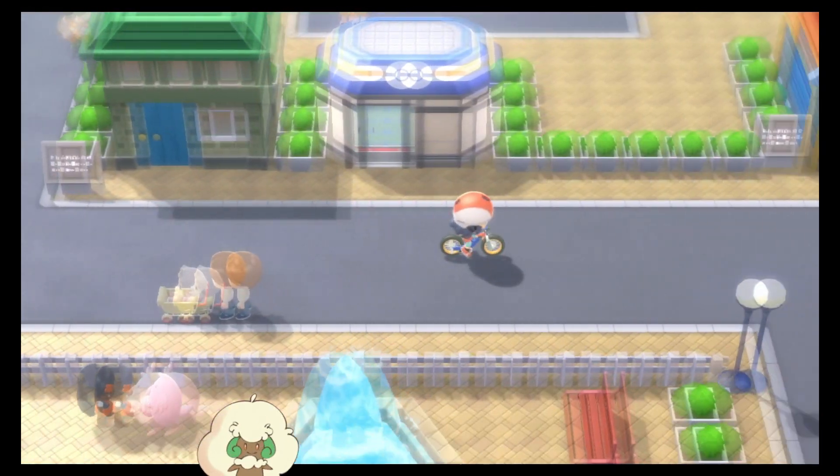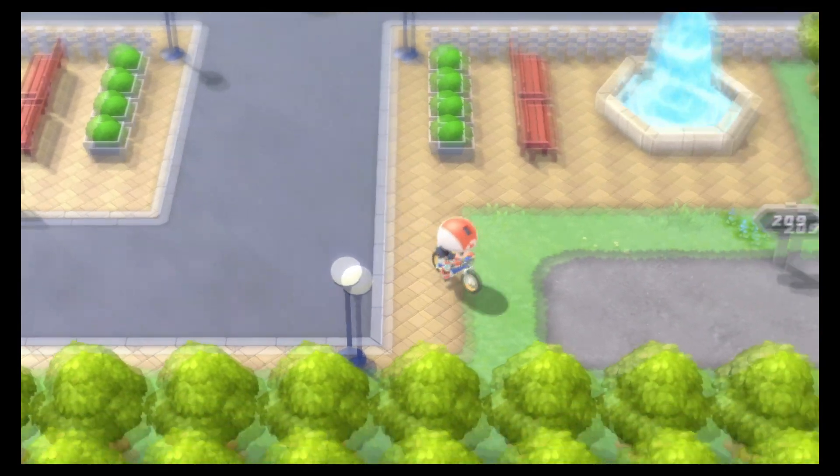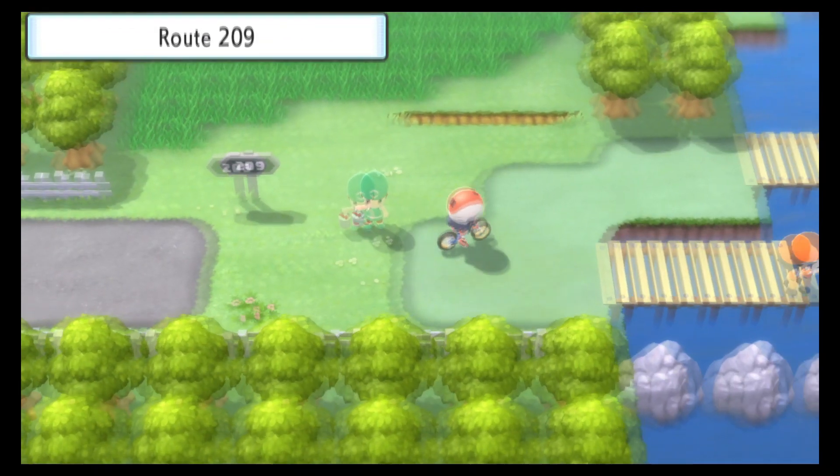You can start off by flying to the Pokémon Center in Hearthome City and make your way towards the right into Route 209. Once you pass through this gate, you'll notice that there is a marathon runner.